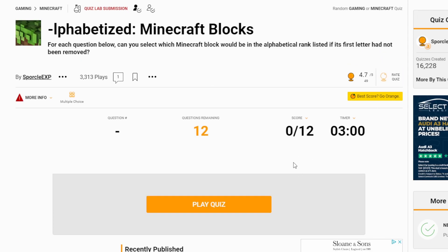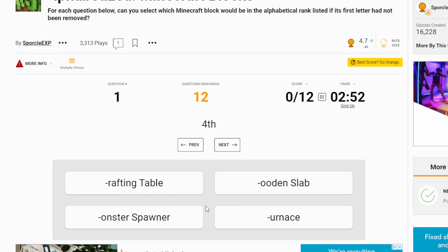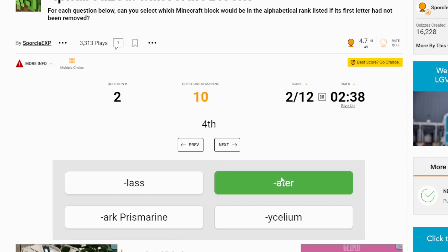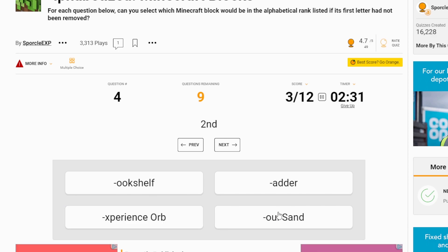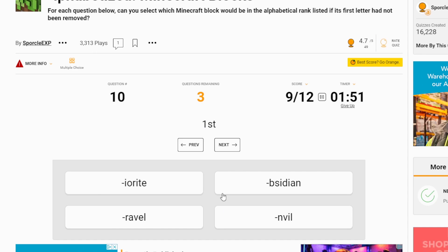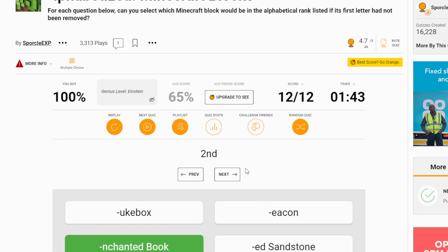Let's go on to the final quiz. For each question below, can you select which Minecraft block would be in alphabetical rank if its first letter had not been... what the hell? I think it's asking for the block that would rank fourth alphabetically but its first letter isn't there. So we've got W — wooden slab, because that's W, the lowest letter. Fourth place — water first, then dragon head, egg, bed — it's got to be bed. Bookshelf, experience orb, ladder — it's got to be experience orb. Dead shrub — it's got to be andesite third. Sponge, farmland, brewing stand, lapis — it's got to be lapis lazuli ore. Diorite, obsidian — it's got to be anvil. Jukebox, beacon, red sandstone — it's got to be enchanted book. I finished! You got 100%!